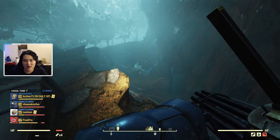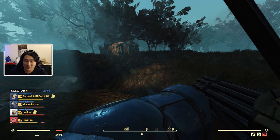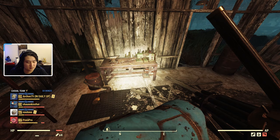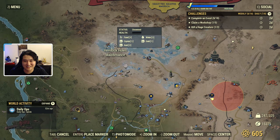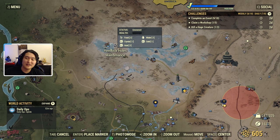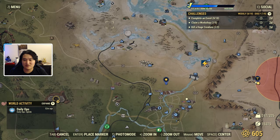Everything will be linked in the description — all the extra details regarding other ways to get acid, all of the items that can give you acid, and also the workshops. There's going to be one workshop on the map called Hemlock Holes Maintenance, and you can see right here it has three acid nodes. So if you're interested in the workshop route, you can farm acid passively while doing other things. It's located diagonally up from Vault 76 in this corner of the map.